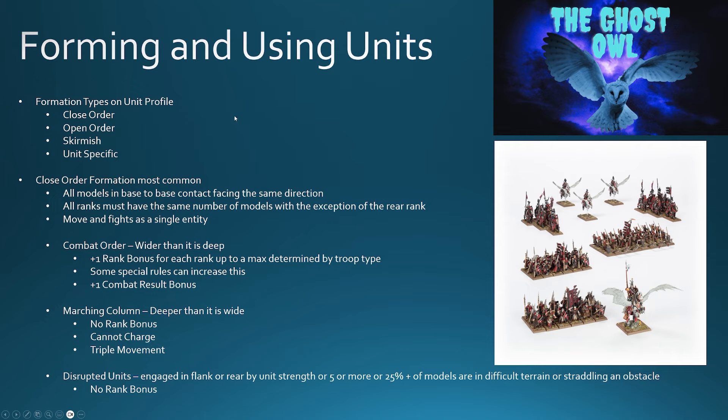There are formation types, which will be listed on the unit profile. Close order, open order, and skirmish are the three generic types of formations, and then you can have unit-specific formations. A good example is the Bretonnian knights in Lance formation, which is specific to Bretonnian cavalry and will be explained in the relevant army roster.